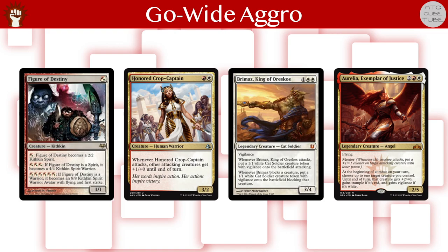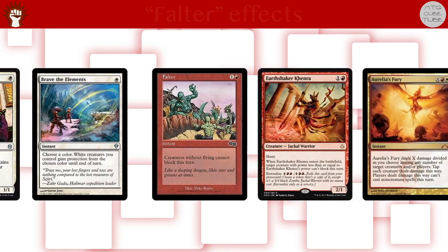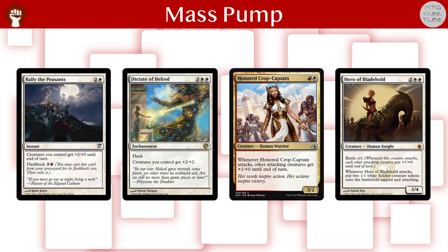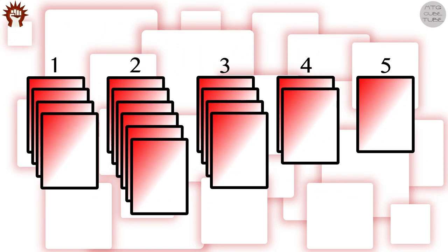To enable Go Wide Aggro decks to keep up the pressure, we can turn to good old-fashioned removal, evasion, falter effects that prevent opposing creatures from blocking, and mass pump effects or combat tricks. Because we need a critical mass of creatures, we'll especially be looking for effects of these types that are attached to creatures. Let's start by trying to find a good creature curve that covers many of these bases. If we allocate 17 of our 24 slots to creatures and token makers, a good aggressive curve would look like this.